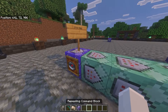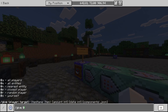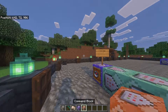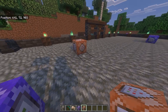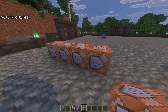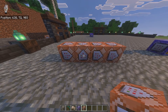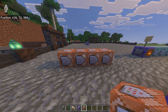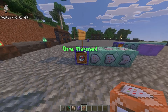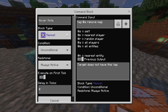So the first command block is going to be a repeating command block. To give yourself a command block, type /give @s command_block and receive one in your inventory. Make sure when you place down the command blocks that they're all facing the same direction. If one of them is facing upwards it will not work because it will stop right there. This first one is going to be a repeat, unconditional, always active. And the command is: tag @a remove mag.